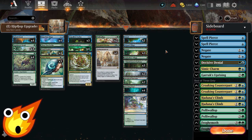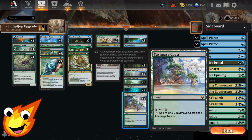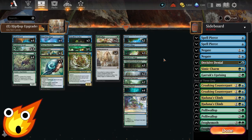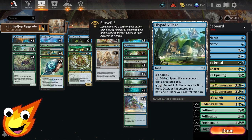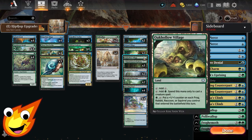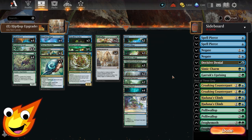Get all the dual lands you can: Yavimaya Coast, Breeding Pool, Botanical Sanctum, and the pathway lands if you can afford them. Keep a single copy of Oak Hollow Village and Lily Pad Village — the surveil two and the frog counter ability are situationally very helpful for digging or pumping frogs. More blinking means more plus one/plus one counters on all frogs, closing out games faster.